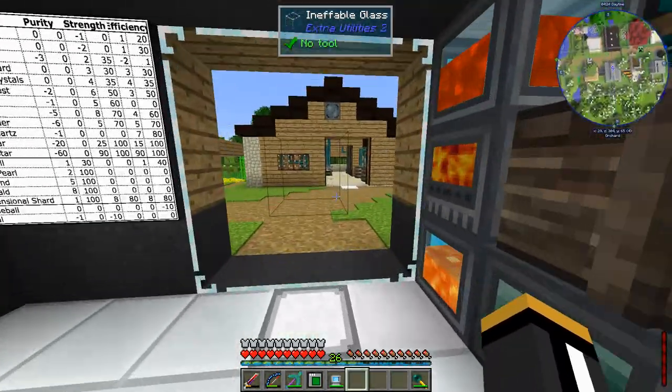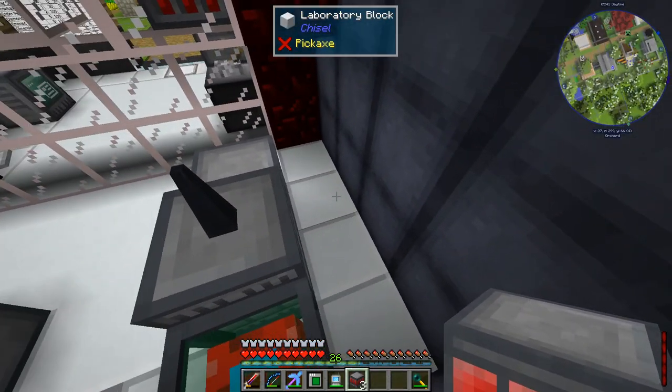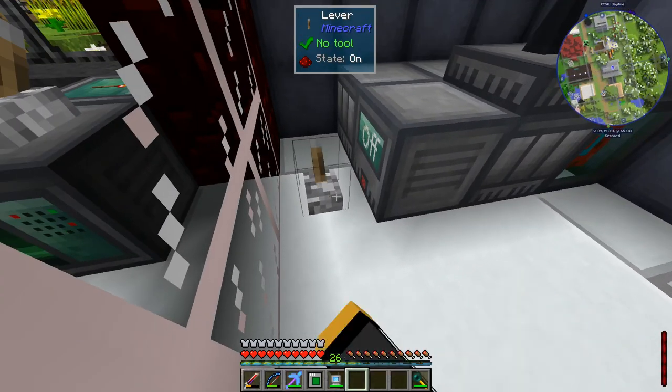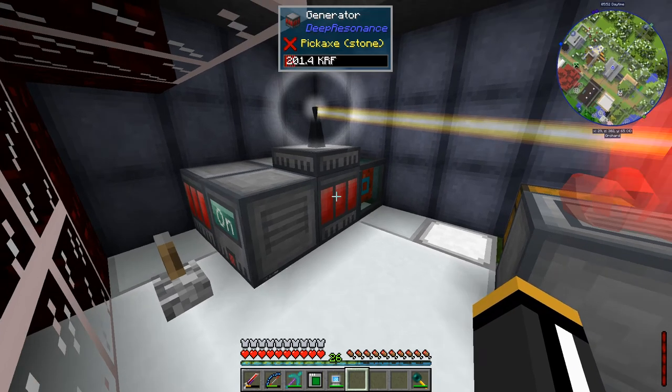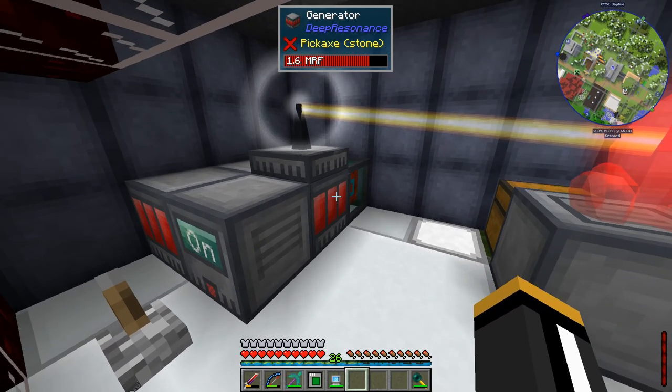I'm going to make a couple more generator blocks and we can just set these over here. It's a freeform multi-block structure as long as everything's touching. So we now have four generator blocks. If we turn this thing on it should be able to handle the power. And there we go - look at how quickly that buffer is filling up. It'll just keep going.